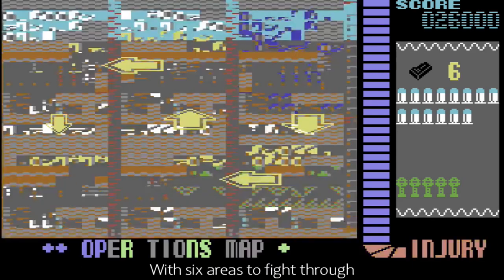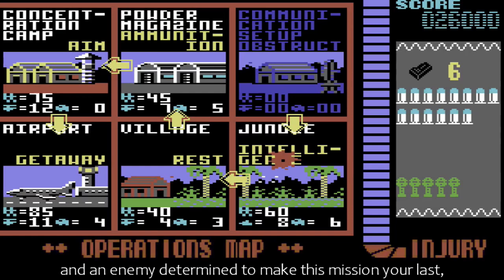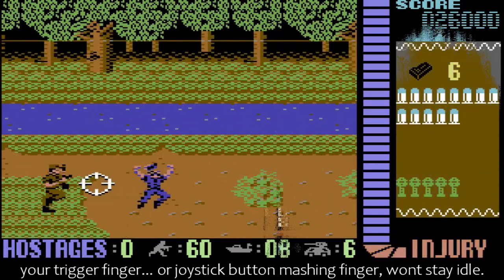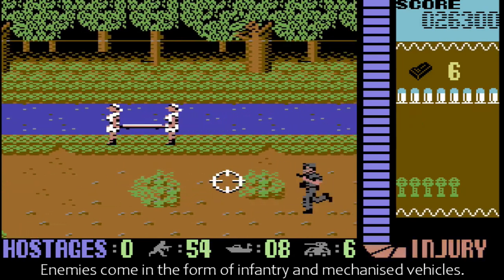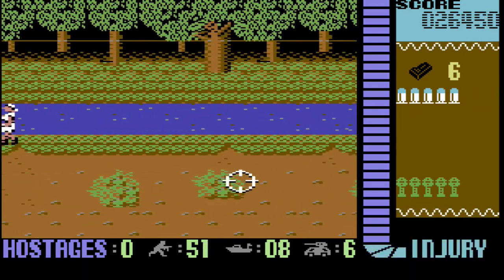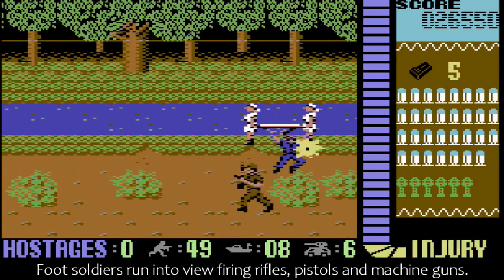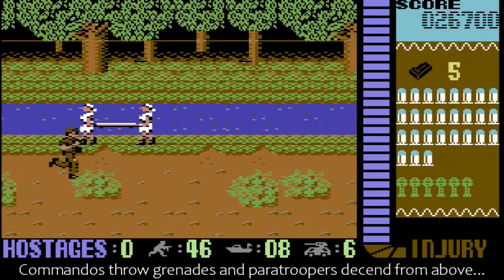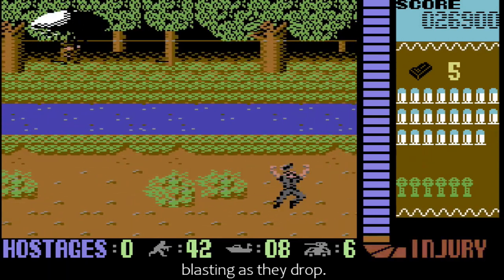With six areas to fight through and an enemy determined to make this mission your last, your trigger finger — or joystick button mashing finger — won't stay idle. Enemies come in the form of infantry and mechanised vehicles. Foot soldiers run into view firing rifles, pistols and machine guns. Commandos throw grenades, and paratroopers descend from above, blasting as they drop.